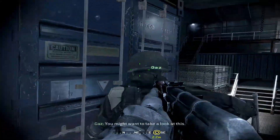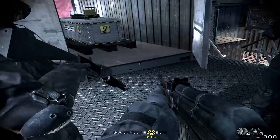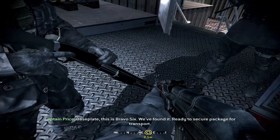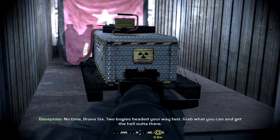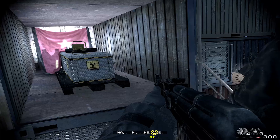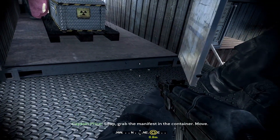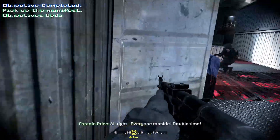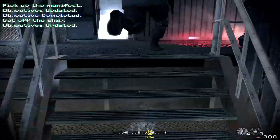We need to take this radioactive thing — we're going to take on some radiation. This is Bravo 6, we've found it, ready to secure package for transport. No time, Bravo 6 — two bogeys headed your way fast. Grab what you can and get the hell out of there. I'm getting radiation — we need to get out of here as quickly as possible.